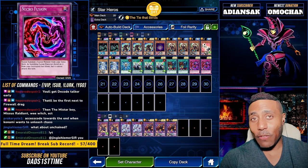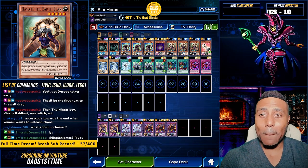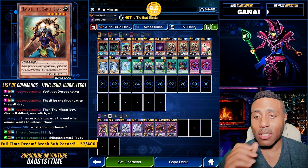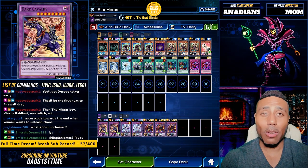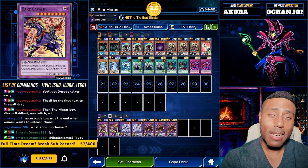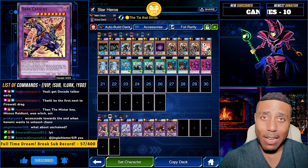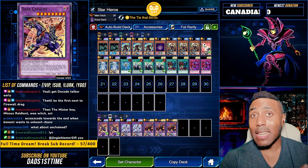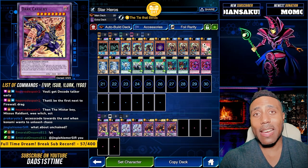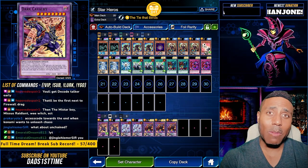With Necrofusion, fusion summon monsters from your graveyard utilizing pretty much any of the warriors that you see here. But the last piece of resistance of this deck is Dark Cavalry. Pulling out a Dark Cavalry to stop any targeting plays that your opponent does is clutch. Reading the field is absolutely clutch. This is your back row protection. This is your hand trap protection. This is all of it. This is a deck that's a ton of fun to play. It's super simple and it is King of Games worthy guaranteed.